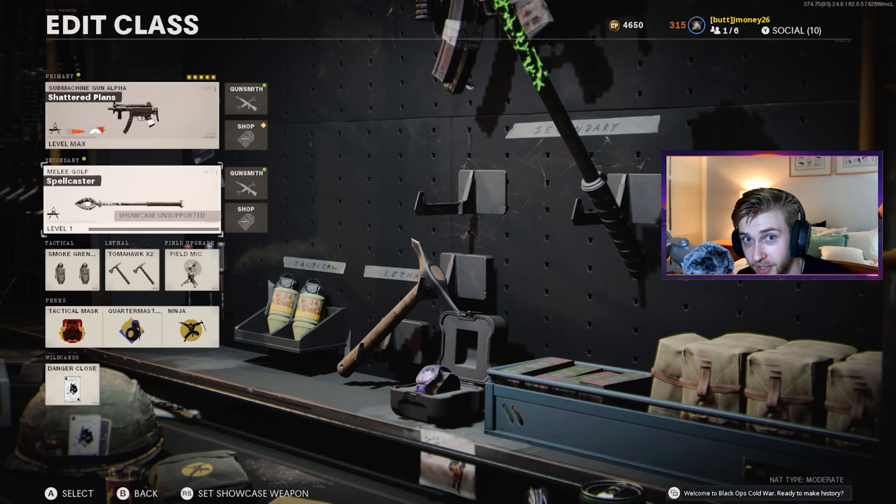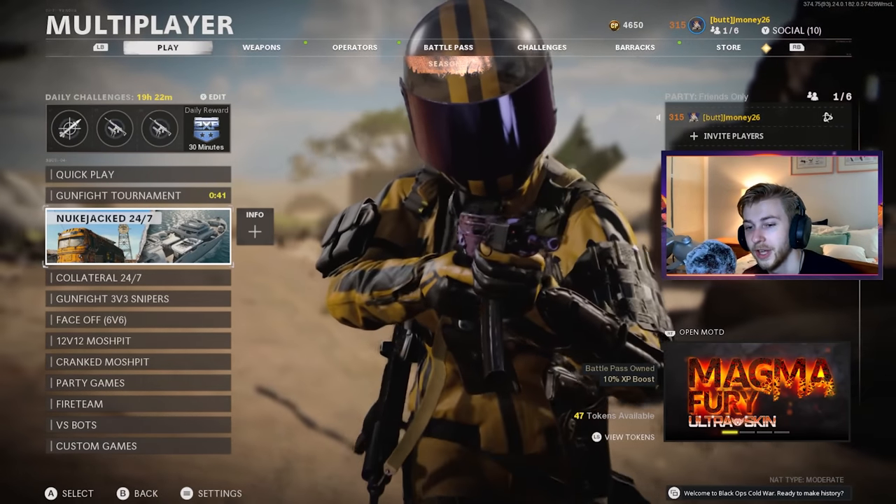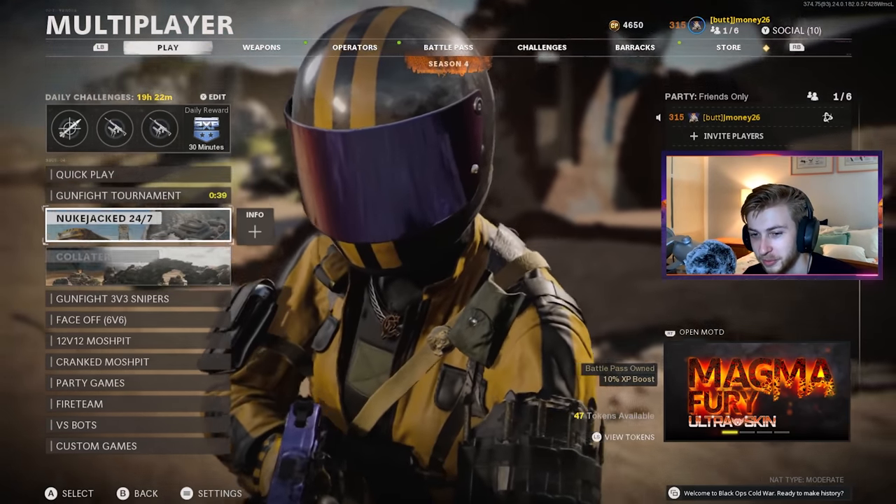While we're here, here's the class that I use for most of my melee setups. I have MP5 as my primary — we don't really use it, it's only there to take out trophy systems. I go with Double Smoke, Double Tomahawk with the Danger Close Wild Card, Field Mike Tac Mask, Quartermaster, and Ninja. And they're still not just Nuketown 24-7, so this is gonna be bad.